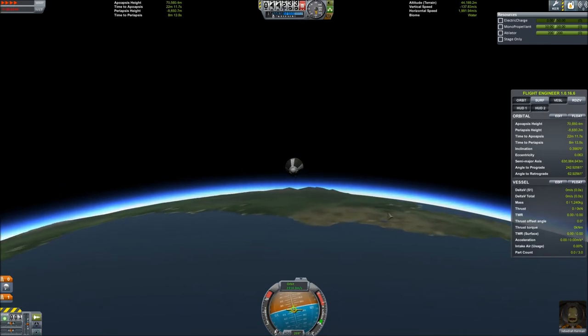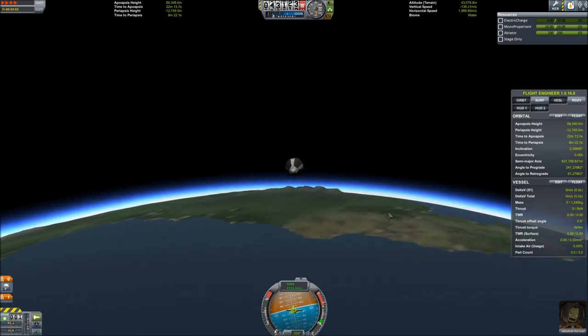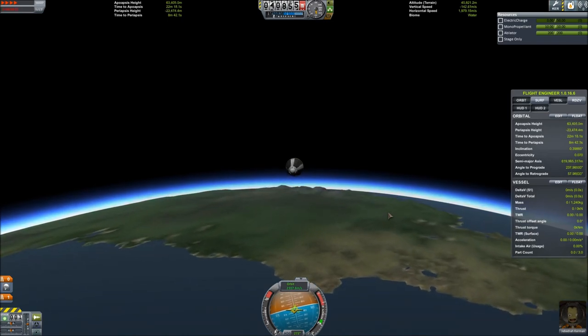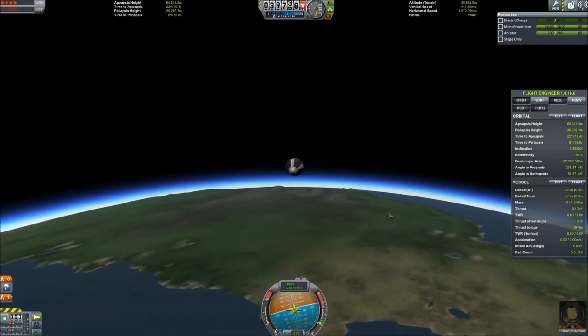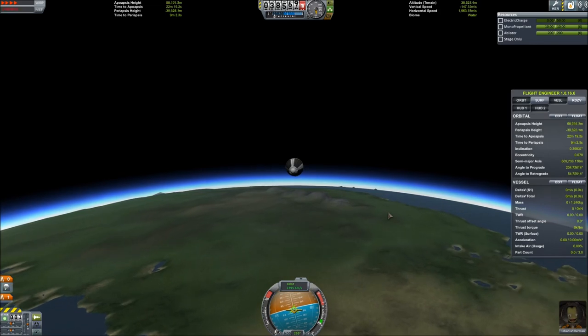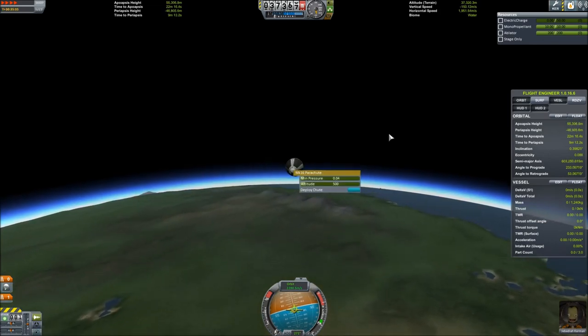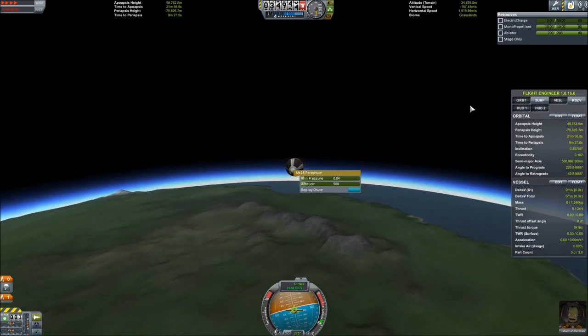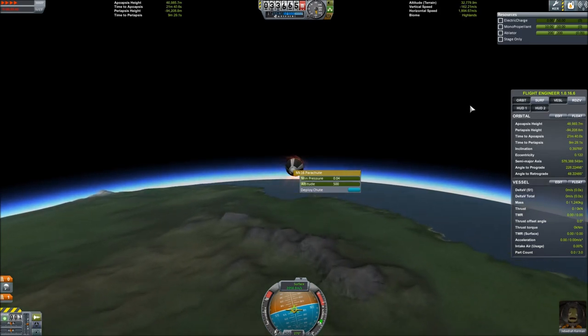A quick note here: as you begin to enter the atmosphere and decelerate, do not deploy your parachute. Do not hit spacebar for the final time deploying the parachute until you are less than around 300 meters per second. Anything over that and you're going to end up going kaput — that thing's going to get ripped off, and you're just going to have a bad day.